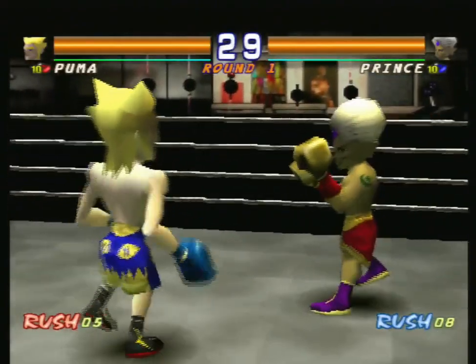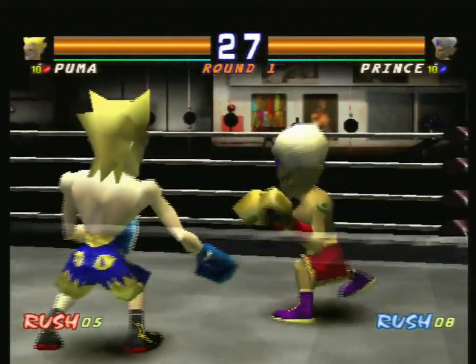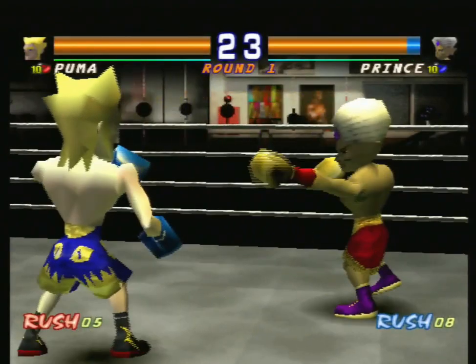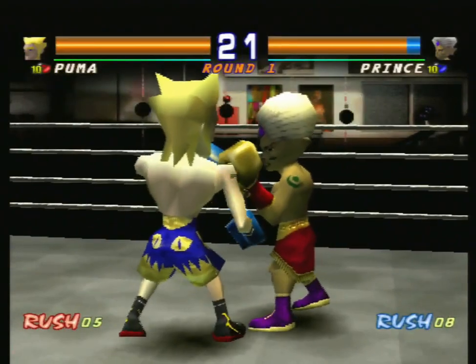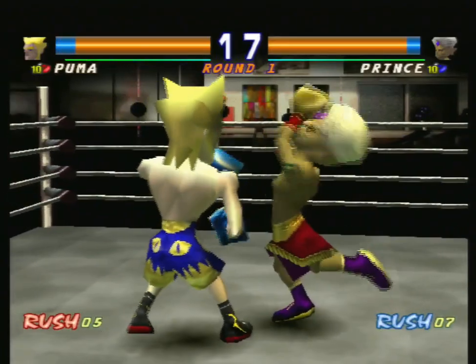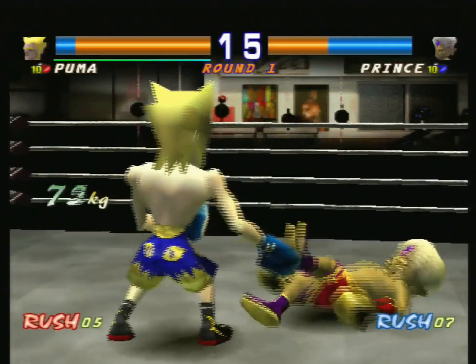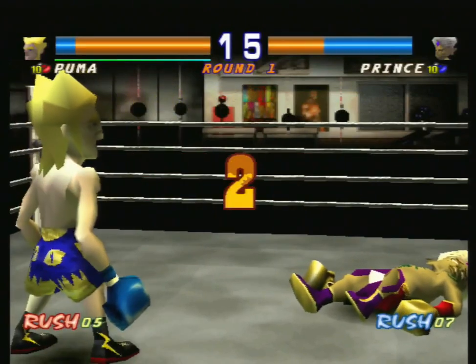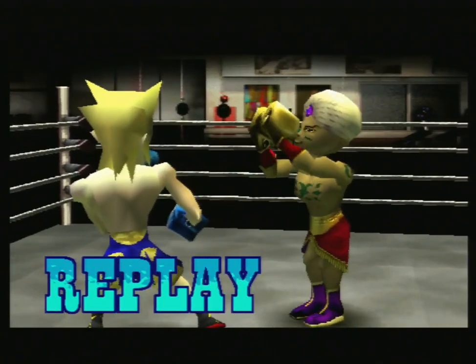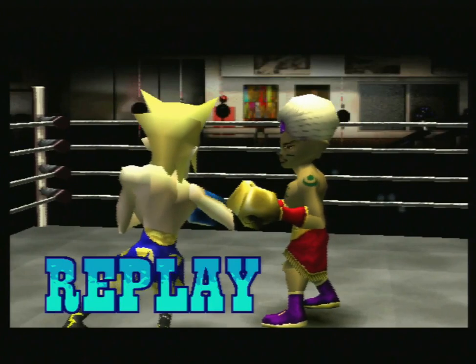When you're playing as Puma, the only thing you really need to worry about is landing that machine gun punch. As soon as you do that, you basically win. Puma also has the longest reach of any of the characters so far, so it can make landing it kind of easy. That's Puma's entire character in a nutshell — land the machine gun punch and you win.